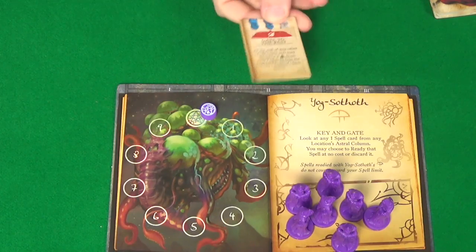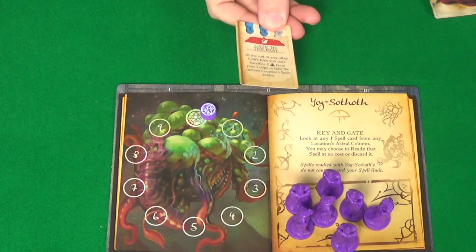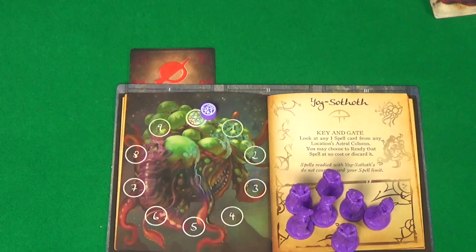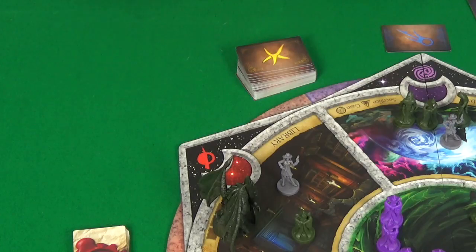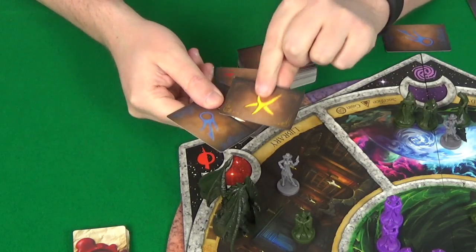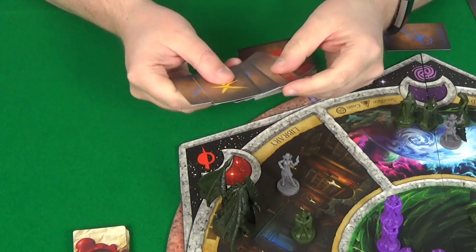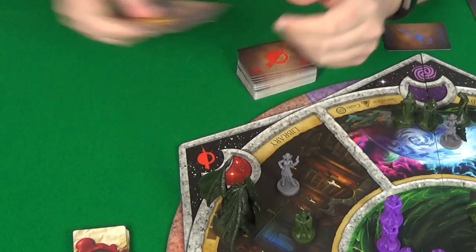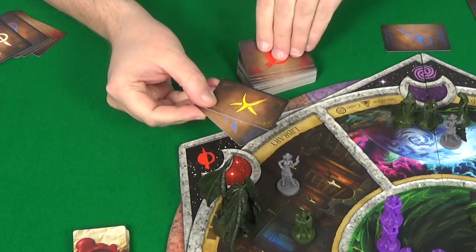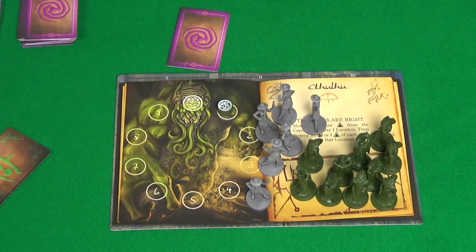You can use a spell at any time, as long as it makes sense with the context of the spell's effect. Artifact powers can also be used at any time, even on other players' turns. Then, no matter how many spell cards you have in hand, you'll draw one more. If after drawing you have fewer than three cards, you keep drawing until you have three cards in hand.